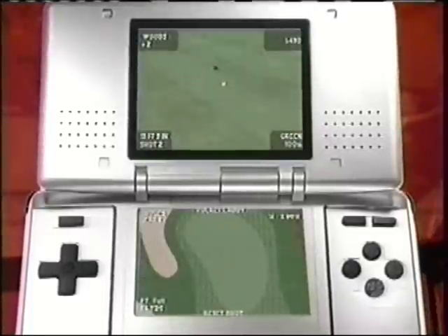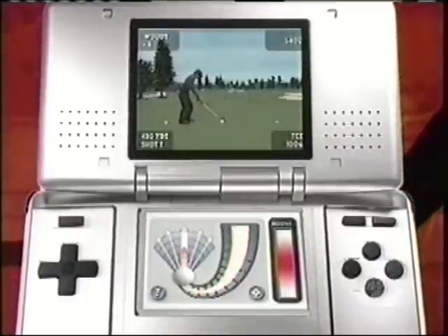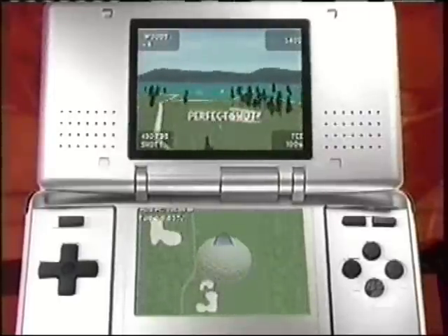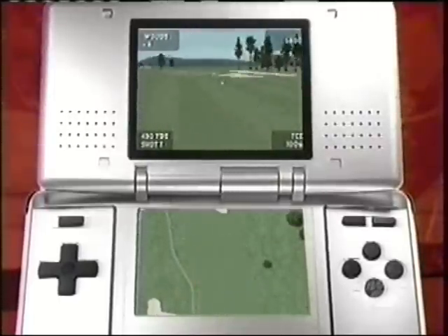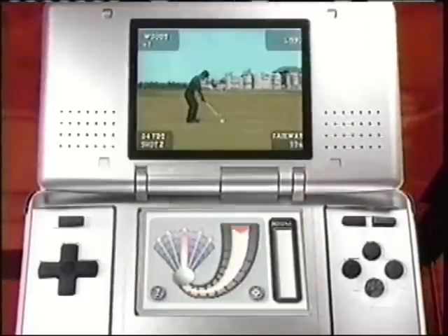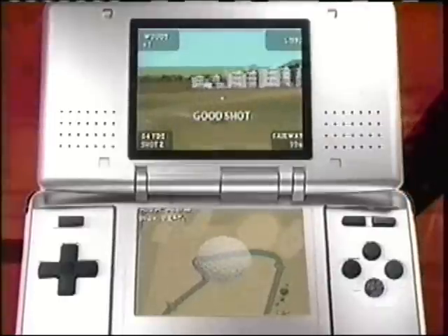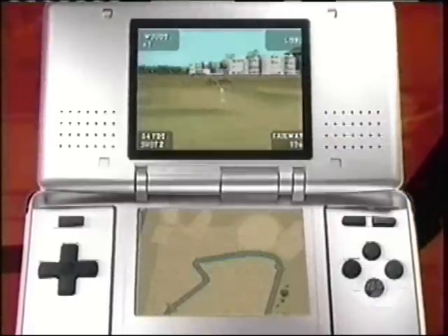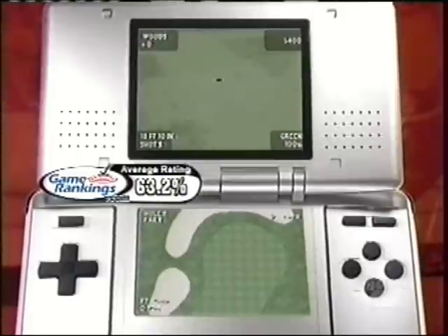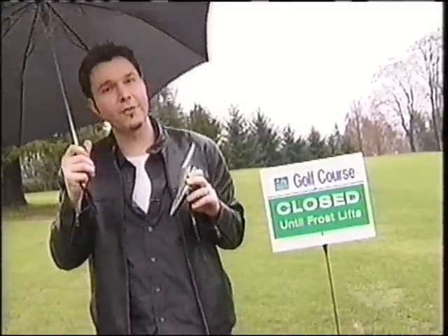EA's done an okay job for their first year on this system. One of the big innovations with this game is that it uses the stylus to do the swing meter — if you go too far to either side, you can slice or hook the ball. The way the game reads stylus movements isn't incredibly accurate. Visually the characters look pretty good for a handheld. Overall, this is a decent first attempt at 3D golf on a handheld. I'm giving the DS version of Tiger Woods PGA Tour 2005 a 7.5 out of 10.